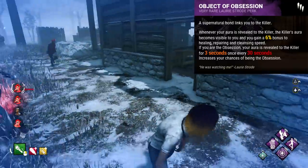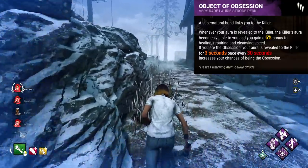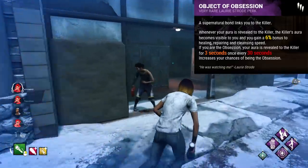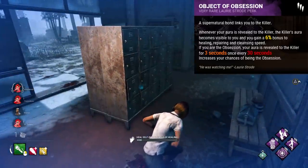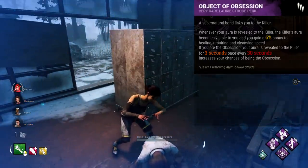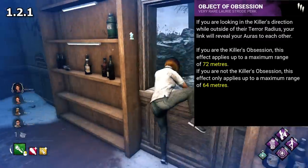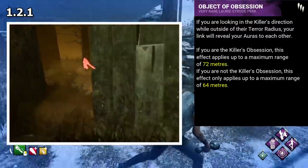Object of Obsession was a very interesting perk that used to be quite powerful. When we're talking meta, this perk certainly was just that. It didn't really get used as much as many of the other, easier to use anti-tunnel, anti-slug type perks, but it did actually require you to use it fairly skillfully and be competent in chases. Using Object of Obsession was practically like having a constant flare shot up into the air, alerting the killer to your position. The perk was released with Laurie Strode on the 25th of October 2016. Quite simply, this perk would allow you to see the killer's aura if you were within 72 metres of them and looking in their direction — not for a few seconds, always.